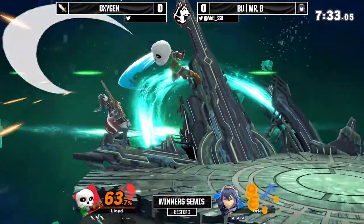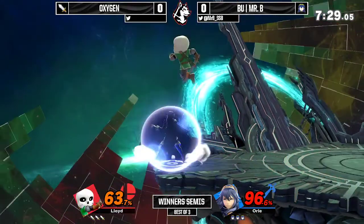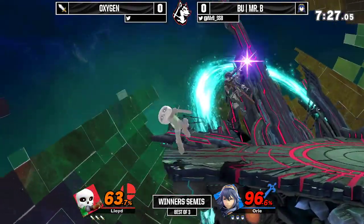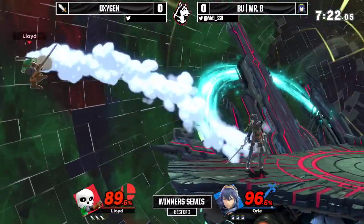Up there, preventing the edge guard with the up B offensive. Very nice there. Very close to not going away. Mr. B is probably going to — yeah, he will go deep for those back air edge guards.